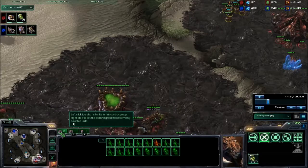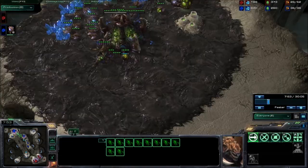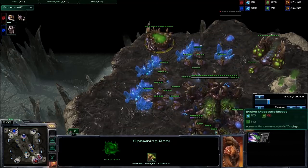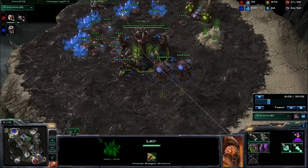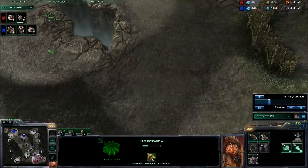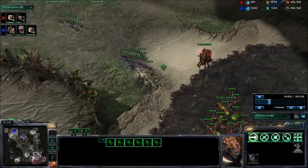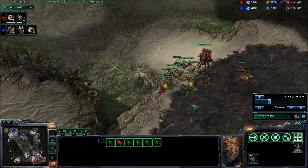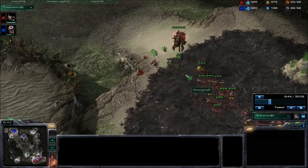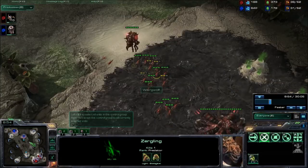Over here we do see a lot of Lings from our Red player and some Banelings morphing in. Blue continues to pressure with Zerglings, but this isn't going to work because of the Banelings on the field. I would say mining this gas early and getting the early pool while not getting metabolic boost — I do not agree with that one bit. Teching up to Spire, Blue does have quite a nice tech advantage. Red player doesn't even have a lair yet. I'd really like to see this creep connected.